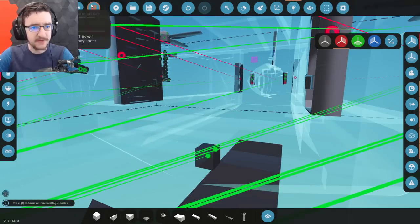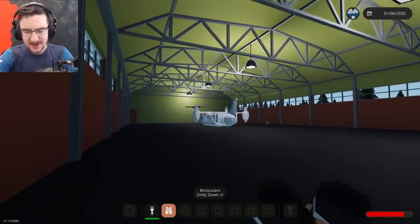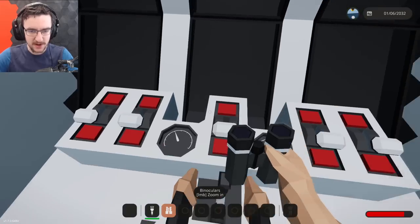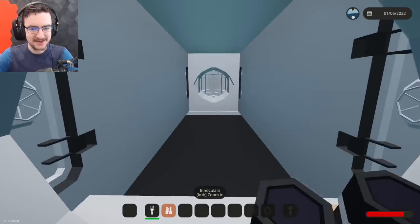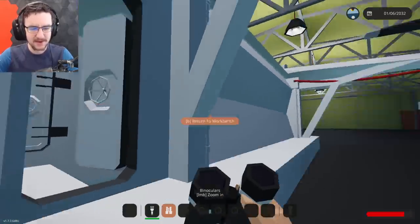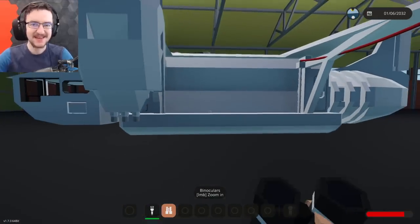So, let's go ahead and attach this down to level. Go ahead and spawn it in and see how much fuel we're actually carrying — I'm assuming not very much. 10, almost 11,000 litres. I think that'll get us quite far. I think that'll be okay. Fuel tank added. Awesome.